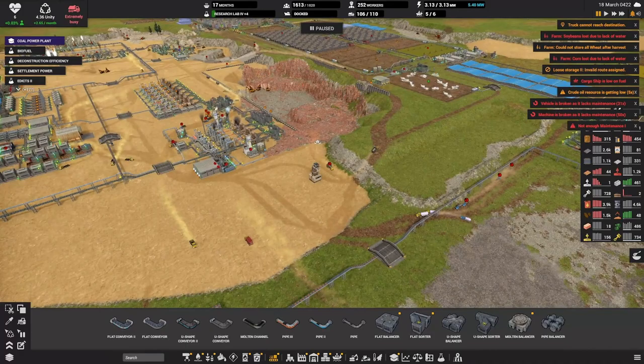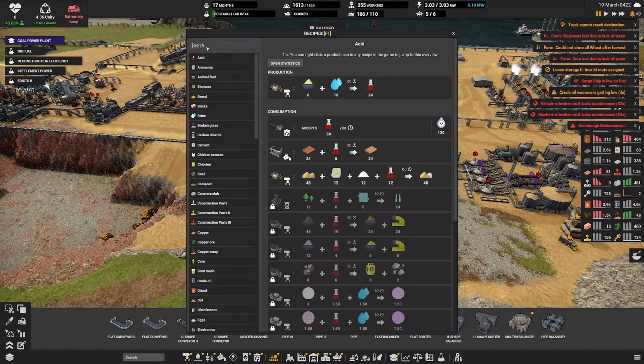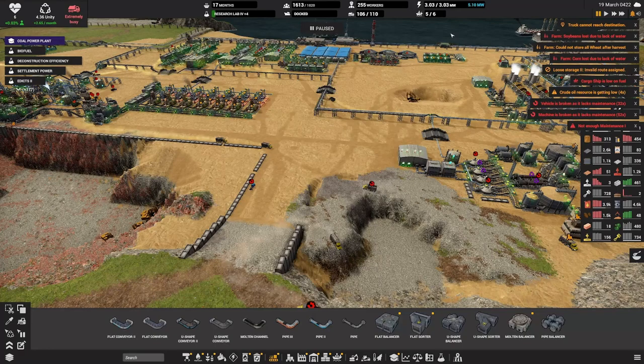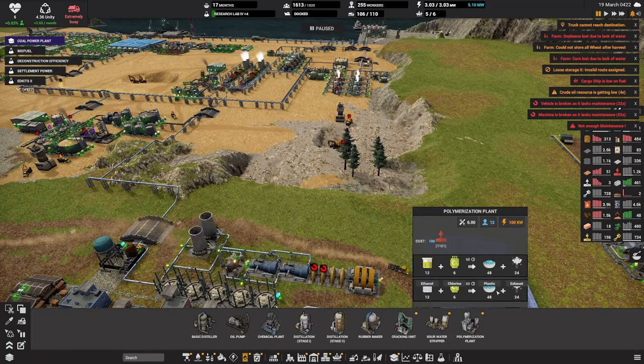We have so many workers - where did all these workers come from? The hospital doesn't have medical supplies - that's actually going to boost our health by 15, which is insanely good. Let's focus on getting some medical supplies. Medical supplies require medical equipment and disinfectant. Let's work on getting disinfectant.